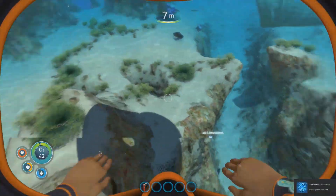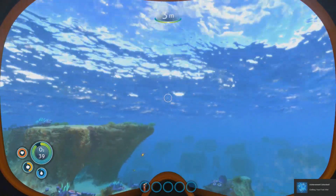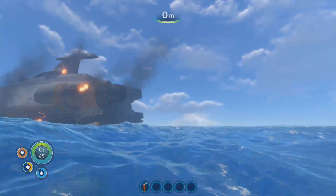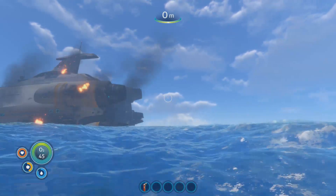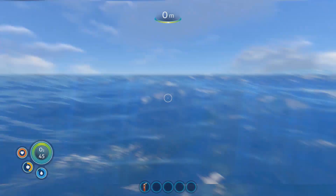And into the water we go! Achievement — getting our feet wet. They added achievements with the official release. Probably should explain the HUD. On the bottom left we have our O2 meter — basically how long we can stay underwater before we die from drowning. And then we've got health, food, and water.